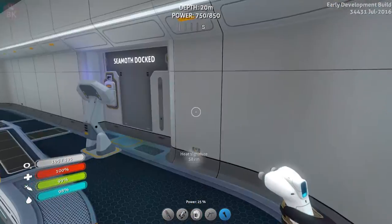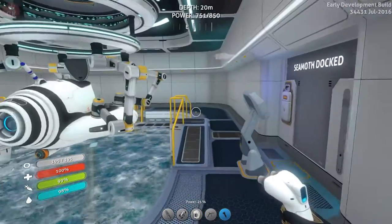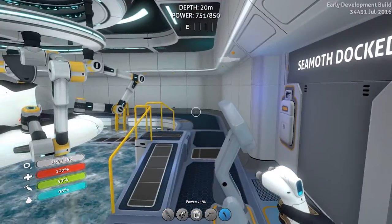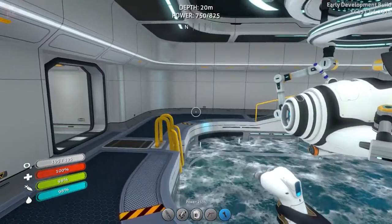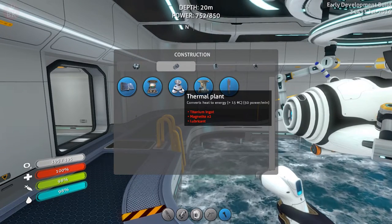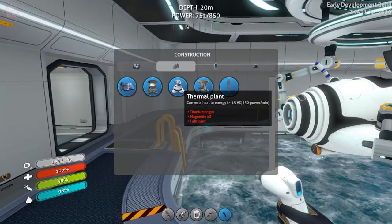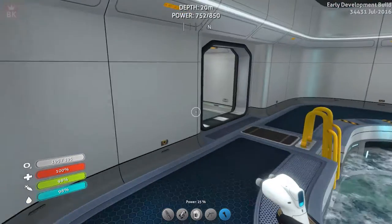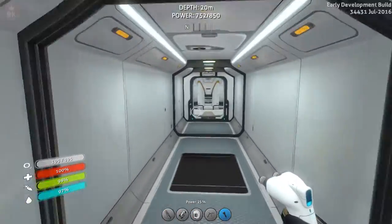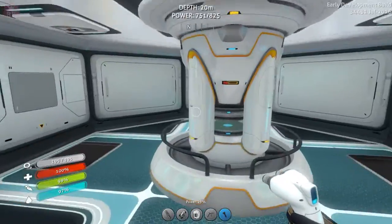Hello there, welcome back to Subnautica! Today we're going to check out the thermal plant. We're not going to the Aurora like I said last episode with the Cyclops. There is one problem though - we do not have a titanium ingot, so we need to quickly go out and salvage more titanium.